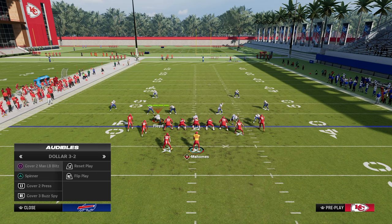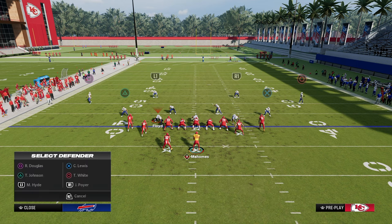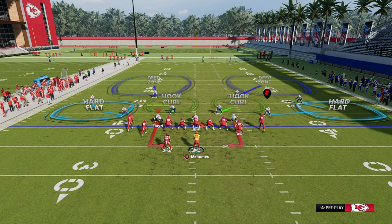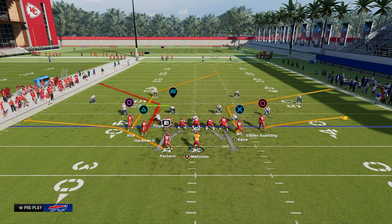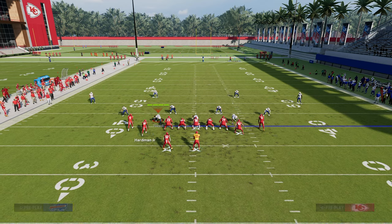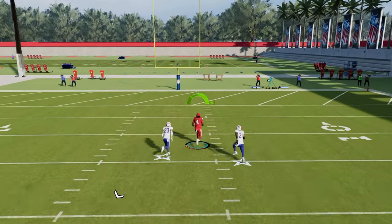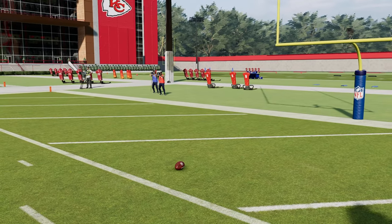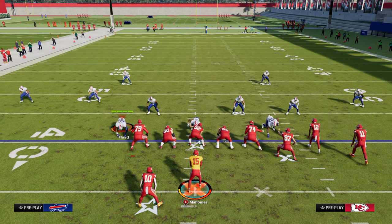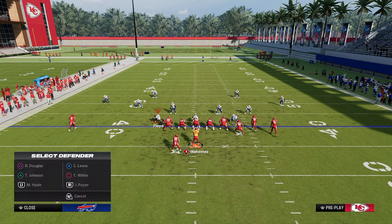This does a really good job of funneling your opponent into coverages that are going to be problematic for them, such as cover two. If your opponent decides to run a double mabel coverage to take away the high-low on the left side, this is one of my favorite route combinations to manipulate that. We're going to call the play flood, put the tight end on a tight end apprentice corner, and put the outside tight receiver on a flat route. What you're going to see is the skinny post is going to basically split the cover two, and you're going to be able to hit it up and over the top for a pretty big play.